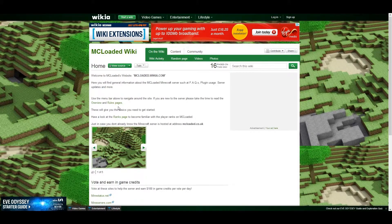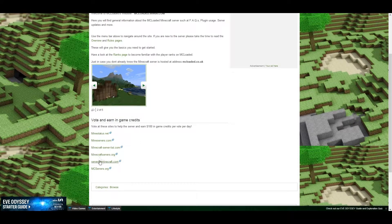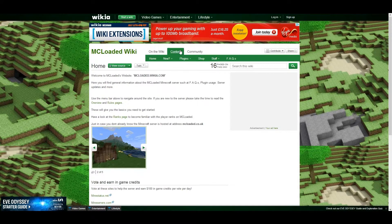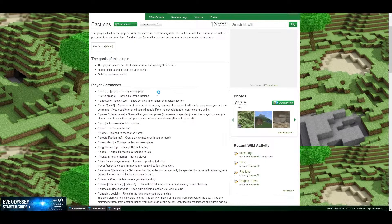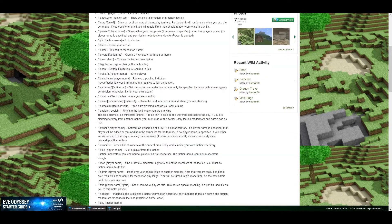Not only will you have these links here to go vote for the server, but also within the contents here you've got information about the server overview, rules, ranks, and information on the most common plugins. Things like magic chest, locket, essentials, drag and travel, and factions. If you ever need to know the commands for factions, they're all here.